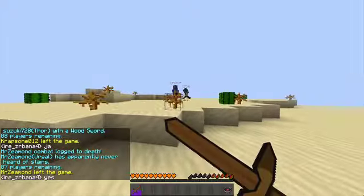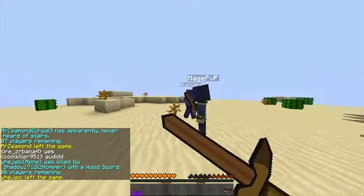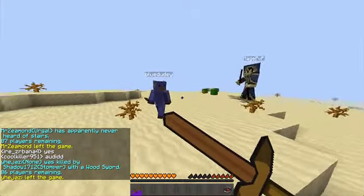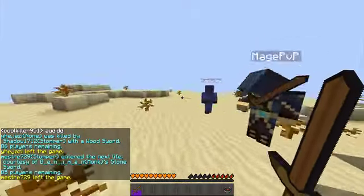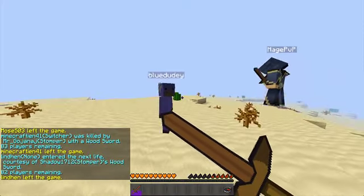Hey guys, Blue here, and I'm with GDVP, and together we're doing a showcase of the new kit, Soul Stealer. What this kit does basically is when you die to someone, you respawn with a sword, and if you kill them within 10 seconds, you steal their life, and you basically come back to life.